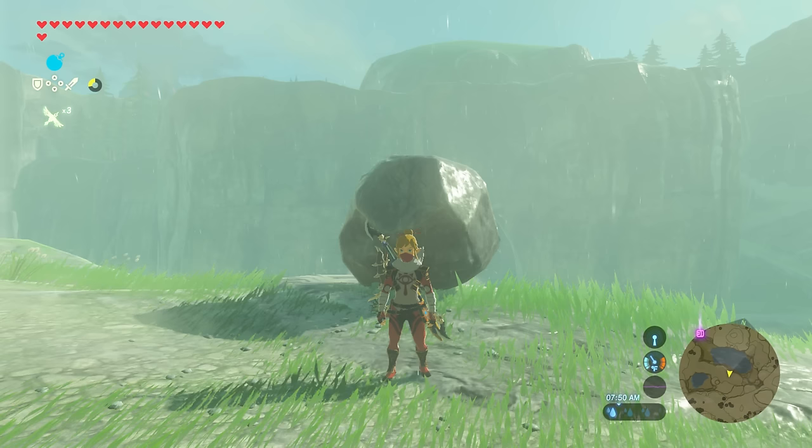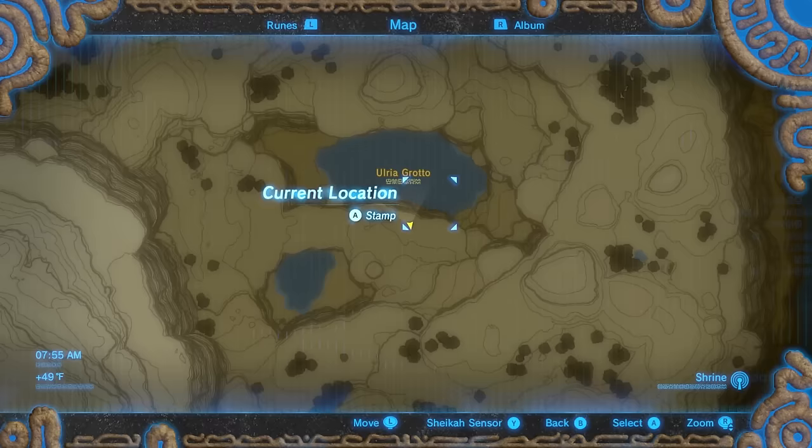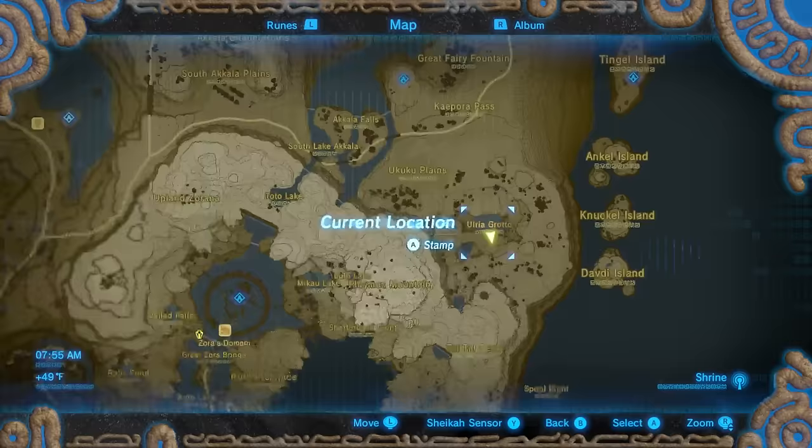Hello guys, today I wanted to show you how to uncover the Kanai Shaka Shrine. I'll go ahead and show you where it sits on the map. It's pretty much even with Knuckle Island on the south side, basically in the middle of the Ulria Grotto.